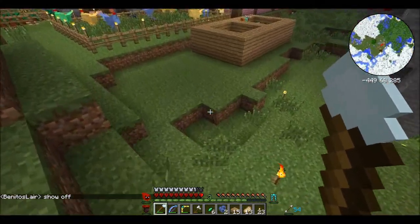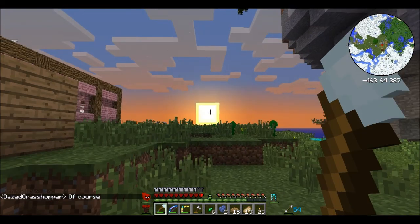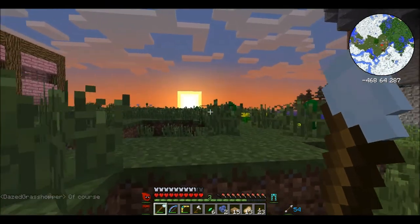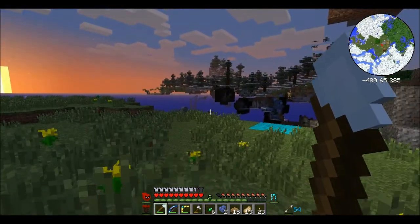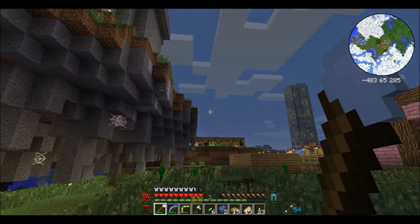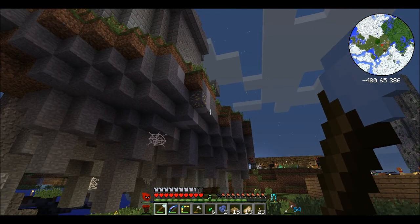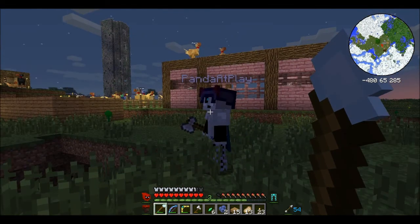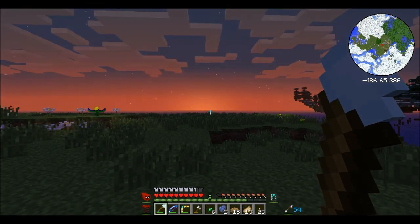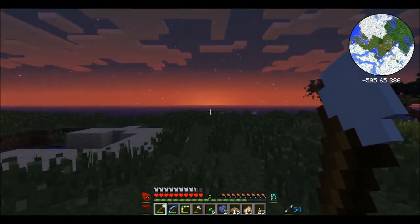There's a mod in this mod pack where it puts ores on random generation levels. That's why you can see gold at, like, level 70 — pretty high. You can get diamond at any level. And when you die, you get these gravestones.